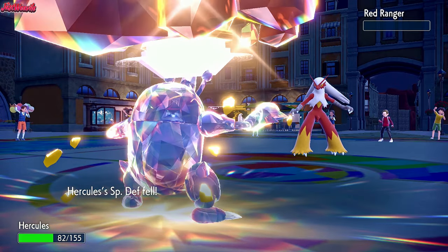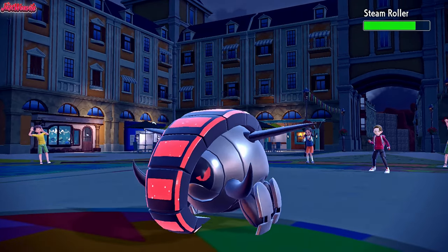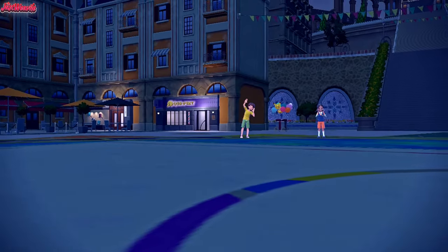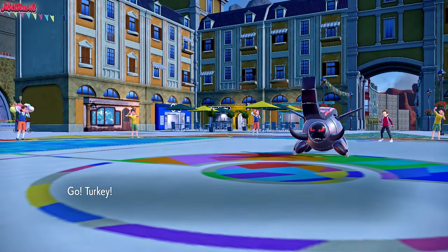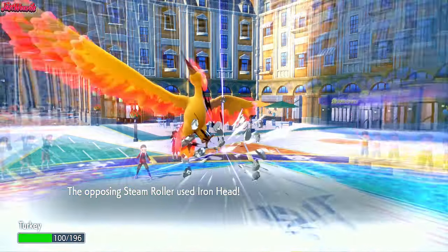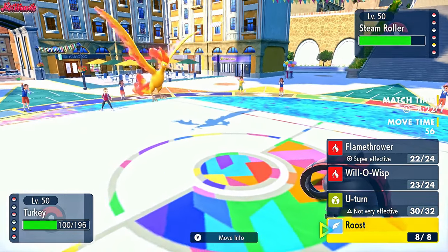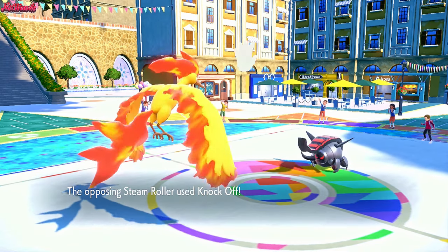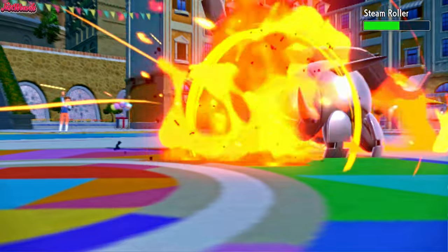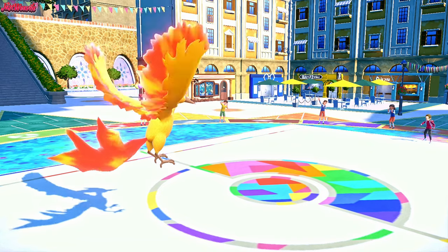Iron Treads comes back in. We've got Moltres, so let's go Moltres now and go for a Flamethrower straight up. Not a lot wants to take a Flamethrower - the Porygon2 is weakened. They go for an Iron Head and we might get the Flame Body. No Burn though. Porygon2 is already Burned so they probably switch to that now. Going for Flamethrower and they go for a Knock Off, knocking off our Heavy Duty Boots. Flamethrower comes through - takes out the Iron Treads in one clean hit, no critical hit needed. Moltres is just that good!